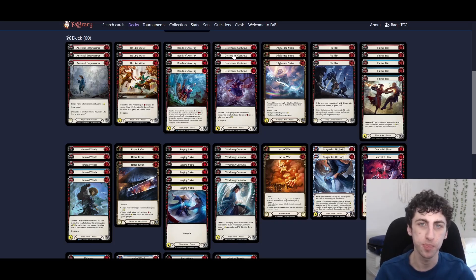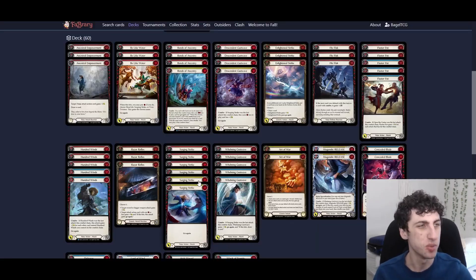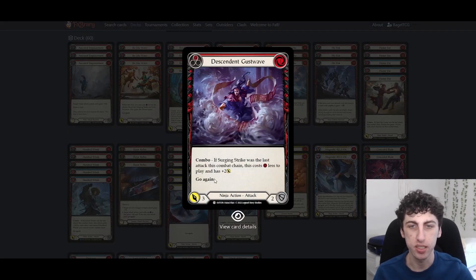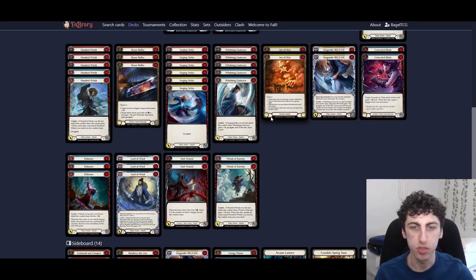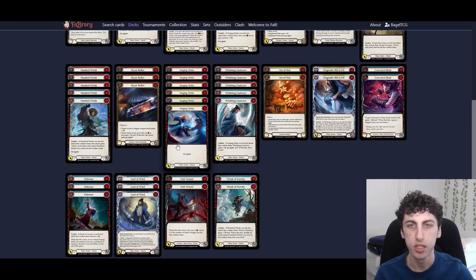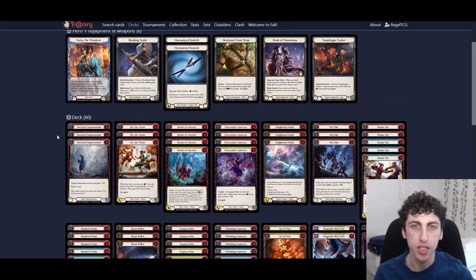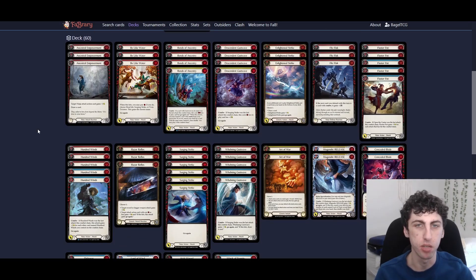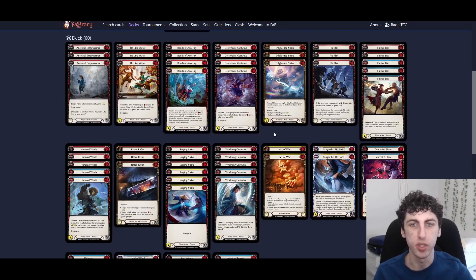The card that often goes before Bonds of Ancestry is Descendant Gust Wave. It can start the chain on its own as a one for three Go Again, but if you play it after a Surging Strike it costs one less and gets plus two, making it a zero for five Go Again — very strong. We're playing one yellow for an extra copy, and also to grab it with Mask of the Pouncing Links. When you hit with an attack action you can search your deck for an attack action with two or less power, so you can find the Gust Wave yellow. This is useful against decks that block a lot or when you really need to get the Dishonor combo off fast.